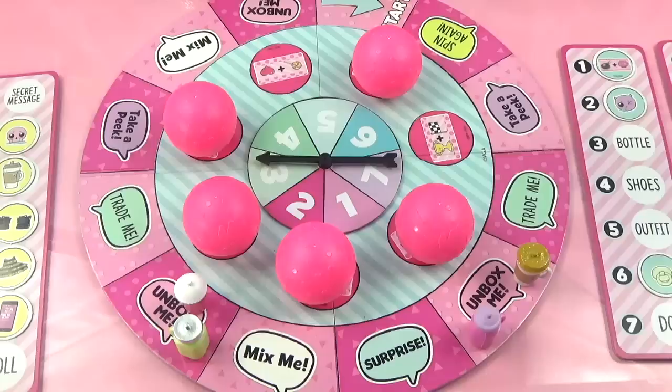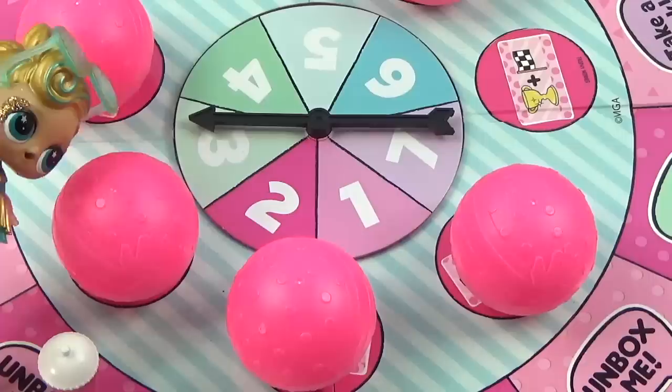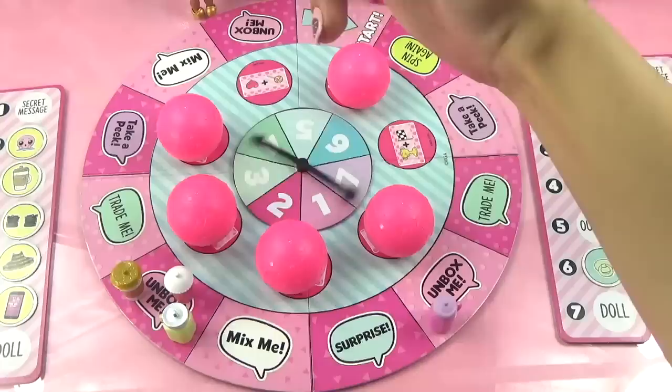Lux spins three and lands on Unbox Me again. She opens a ball looking for yellow tokens, but finds two purple tokens inside - neither are hers! Poor Lux doesn't get any of the tokens she needed this turn.